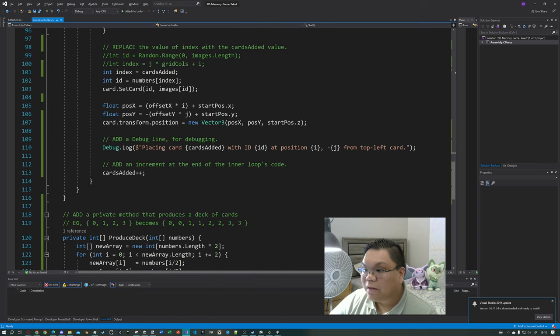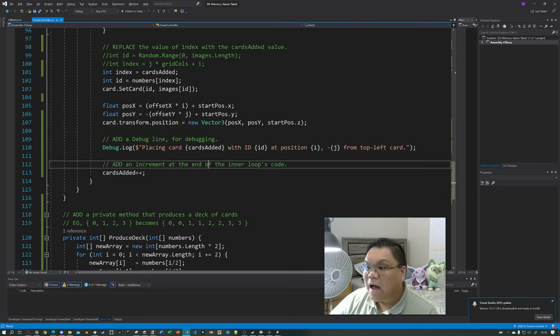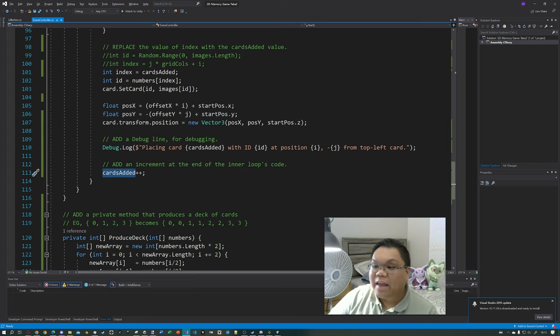Towards the end of this whole block of code, I'm going to add a debug line for debugging purposes — saying 'placing card [cardsAdded] with id [id] at position i minus j from the top left card.' That top left card is the starting point and top left corner of our grid. We go column by column down. At the end, we need to increment our cardsAdded value by one — cardsAdded++.